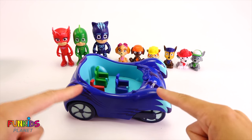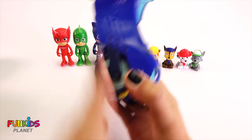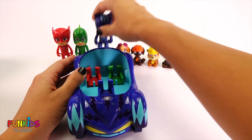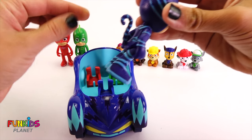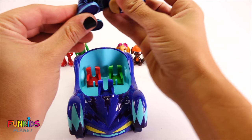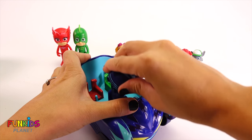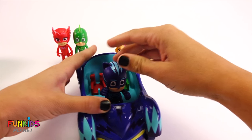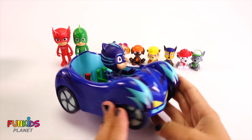Here we go. Check it out, look — we got Catboy's car. Oh my goodness. And look, we can twist Catboy's tail around so that he'll fit in it. Push his feet up and his arms. There, now he's ready to drive to go get some food.